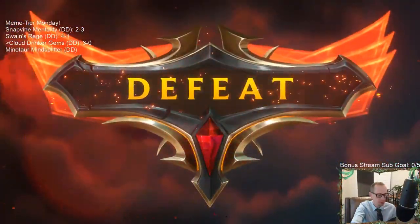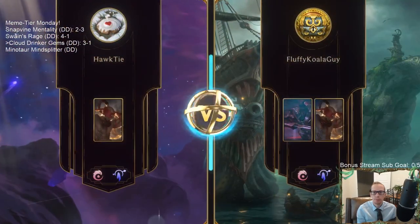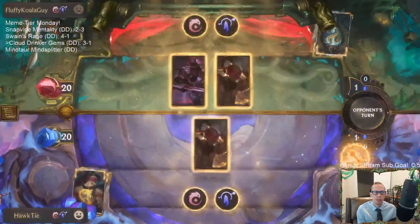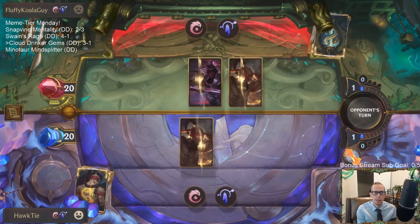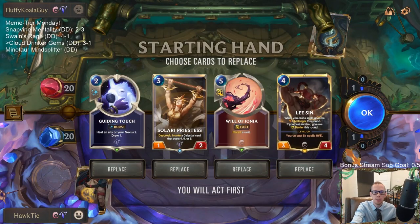Alright, three and one. That was still a good game. Let's go. Lee Sin, Zed — we got a Lee Sin mirror match. Hard fought game. Let me try. Didn't quite get there. The Will of Ionia against Bastion isn't a great thing to have — good answers both times.